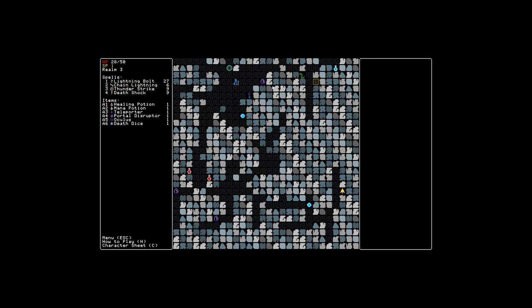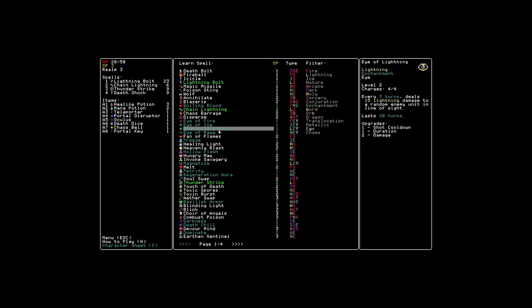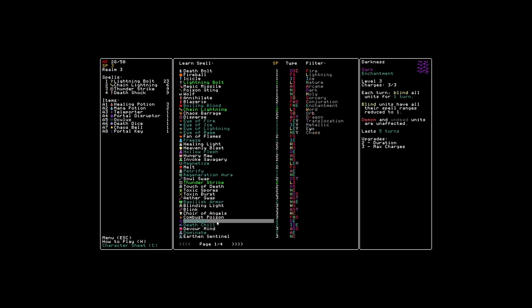We just need to make our way. Unfortunately, this is going to cost a lot of spells, but that's okay. Chaos spell: each enemy unit has a 50% chance to go berserk and attack its friends for 10 turns — good, useful in a clutch situation where there are a ridiculous number of enemies. Let's have a look at enchantments. Eye of lightning could be good: every three turns deals 15 lightning damage to a random enemy unit in line of sight. Eye of rage: inflict berserk on a random enemy unit in line of sight for two turns.